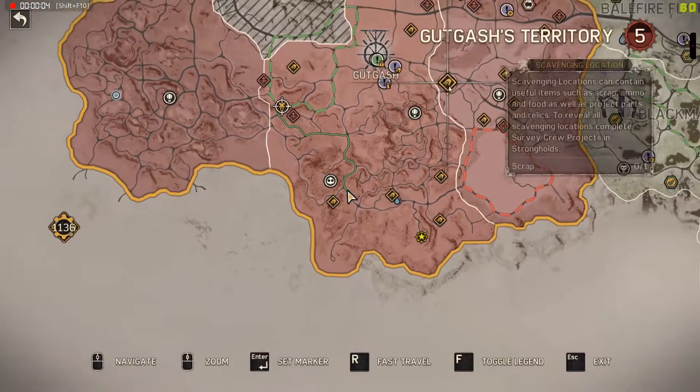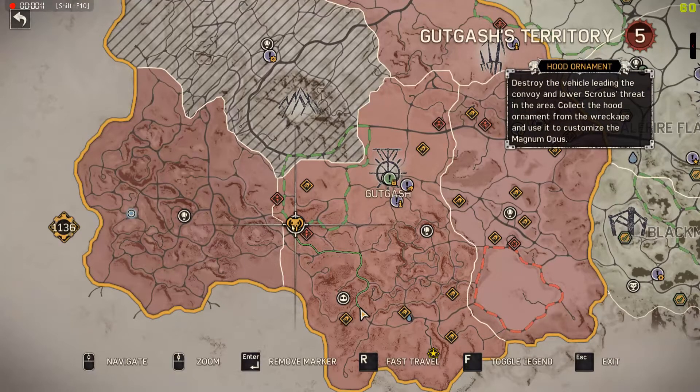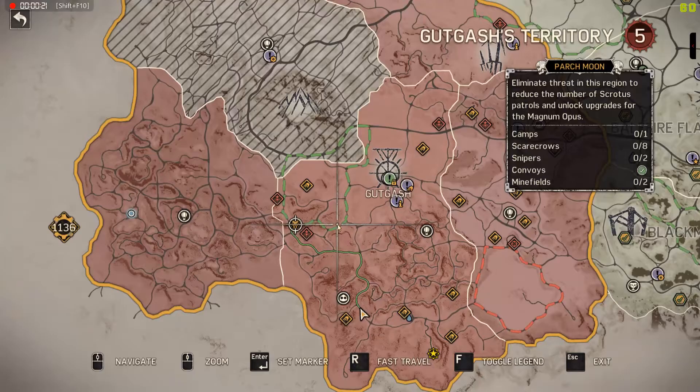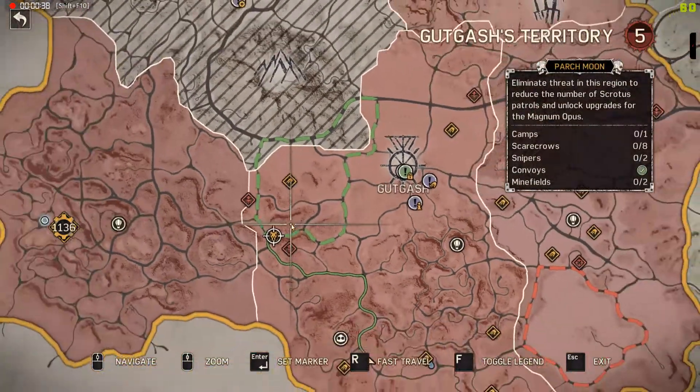If you've been following along, I've been trying to show you all the convoys and how they work and how they take them down, but miraculously this one destroyed itself. So we're going to head up here to where the hood ornament is and pick it up. This is the one in Parch Moon, which is where Gukgash's camp is. There was a storm in the game earlier, and it could have miraculously taken out during that. I find it hard to believe, but it does happen.